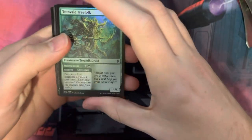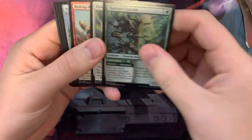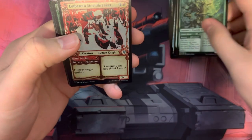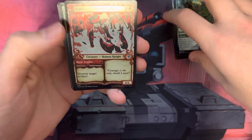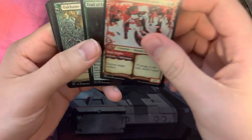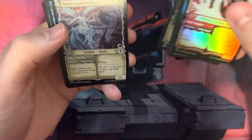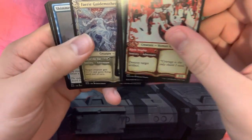So here we go. We've got our commons. Our first uncommons are Embareth Shieldbreaker, Trail of Crumbs, Oakhaim Ranger, Beanstalk Giant, Fairy Guide Mother.